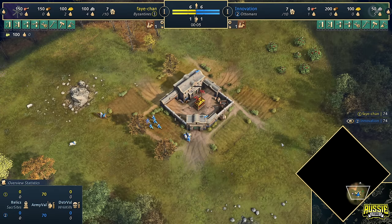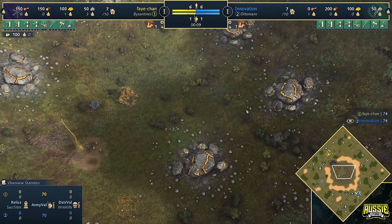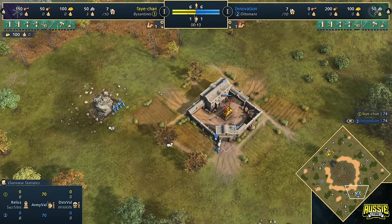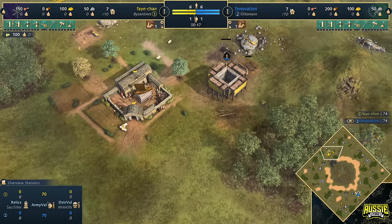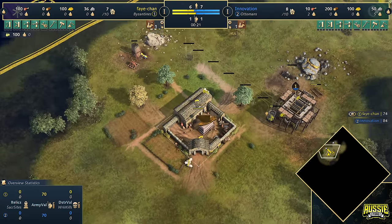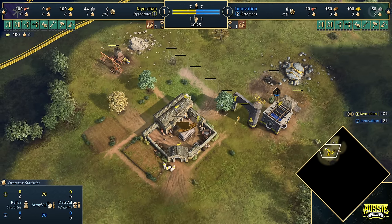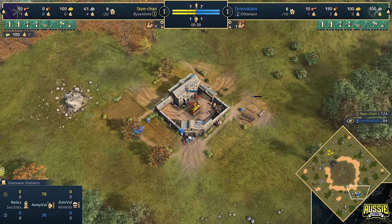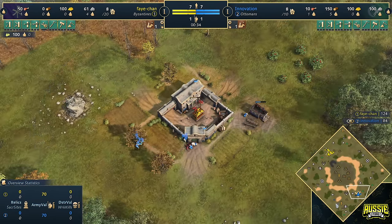G'day fellas and welcome to a casted game. We are here on Golden Pit to watch two Conqueror 3 players take each other on as they prepare for EGCTV's tournament not too long before it begins. We've got a wonderful matchup for you as well. Spawning in on the north side of the map in the colour yellow, playing as the Byzantines, it's Faye Chan. And on the south side of the map in the colour blue, playing as the Ottomans, we've got Innovation. Ladies and gentlemen, welcome to Golden Pit.